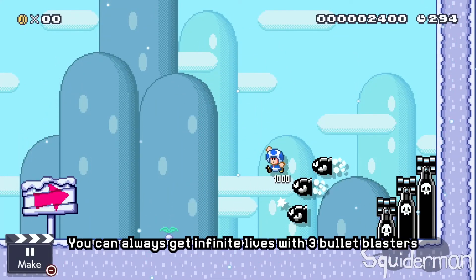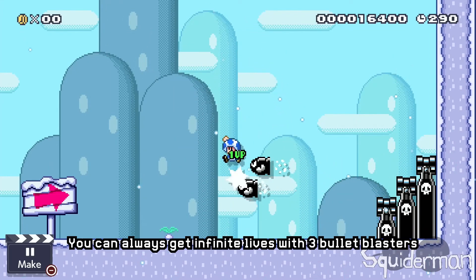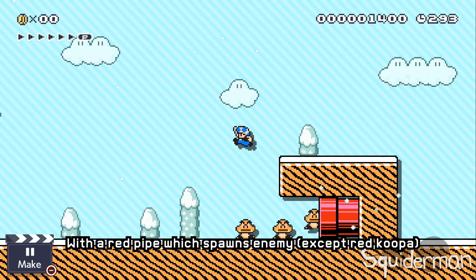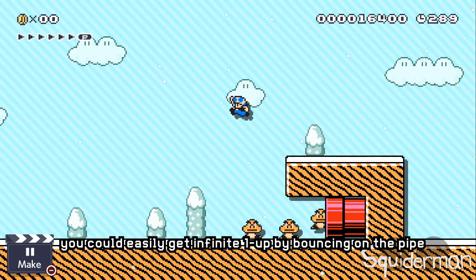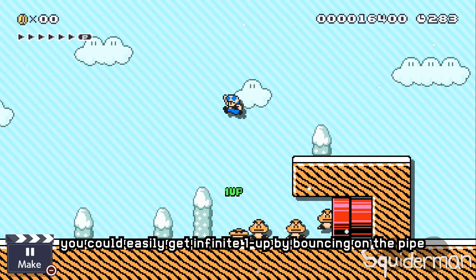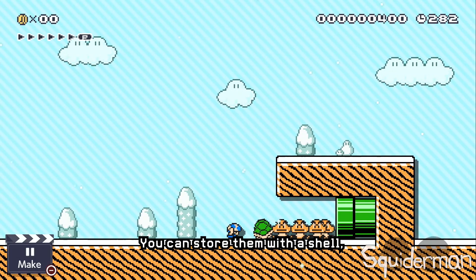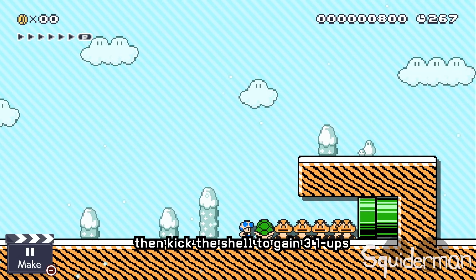You can always get infinite lives with 3 bullet blasters, but always do that safely. With a red pipe which spawns a stompable enemy, you could easily get infinite 1-ups by balancing on the pipe. With a pipe which spawns enemies, you can store them with a shell, then kick the shell to gain 3 1-ups.